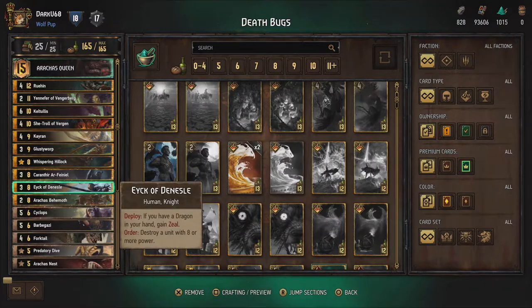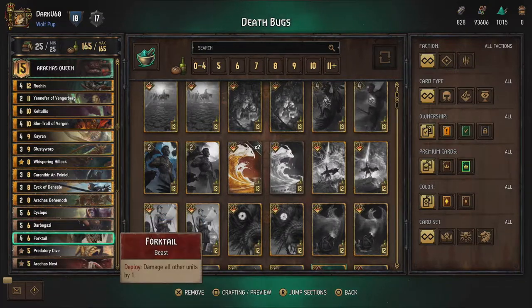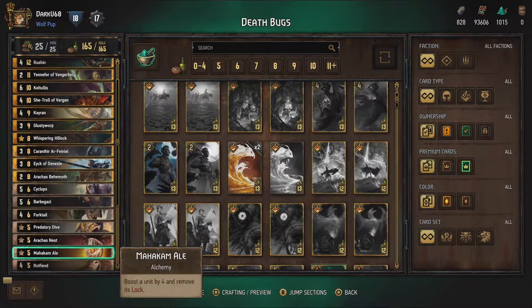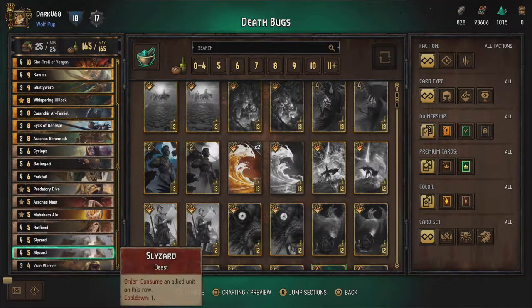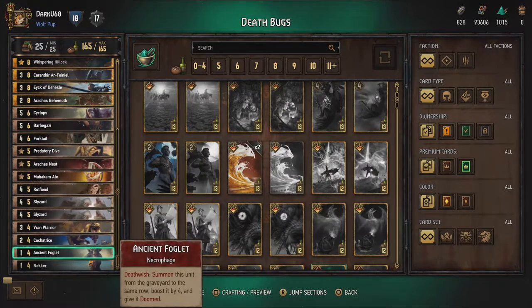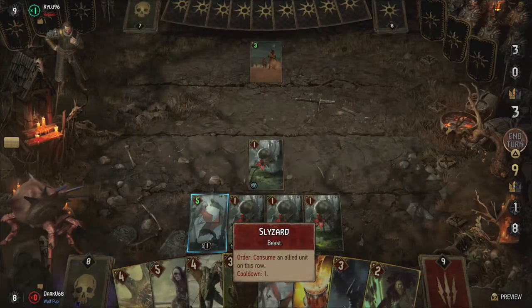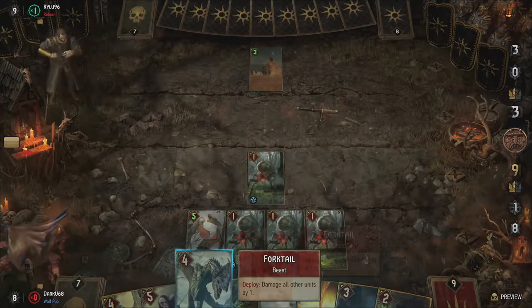I spent a while trying to find the best combination of cards to get the most out of the Queen. It's not unstoppable — no Gwent deck ever is — but it's a very satisfying deck to use once it gets going. The Arrakas Queen basically allows you to consume or destroy units without losing on points too much, because every consume adds a point to your side as you get a 1-power Arrakas Drone in return without any other cards that need to be set up.